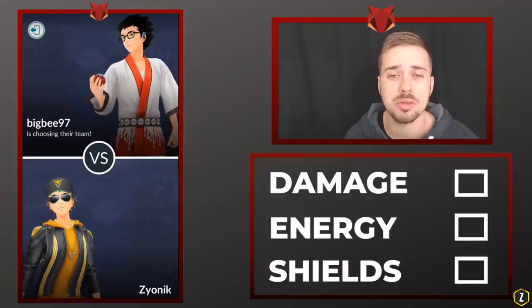The philosophy I like to have is winning two of three. With every exchange, we want to look to win two out of these three categories. So if we let our lead Pokemon die or go down, we lose in damage, but we want to win in energy and shields. This really helps my decision making of when I should shield, when I should not, when to let a Pokemon go down, and when to hold my charge moves to use them more efficiently later in the battle.